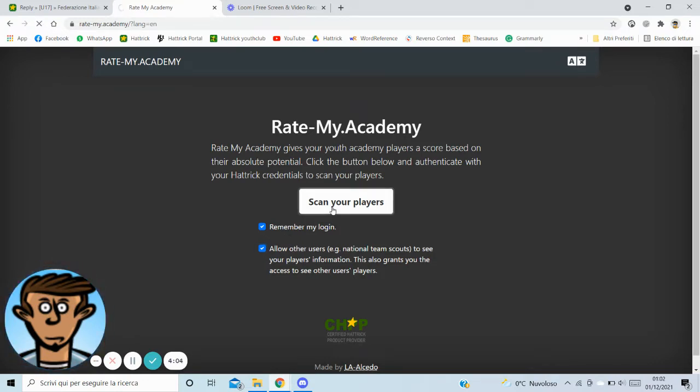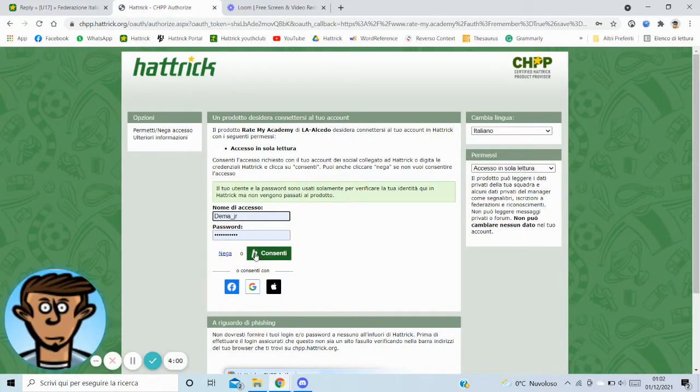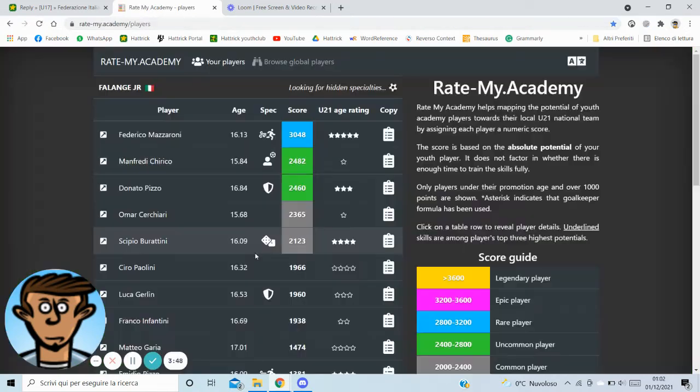When you've done this, you can scan your players — you can insert your username and password of Ettrick, and after that RateMyAcademy will upload all the data from your academies.